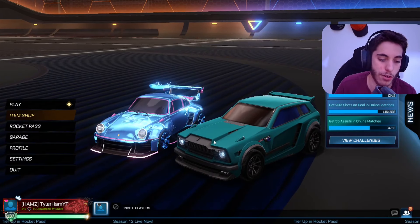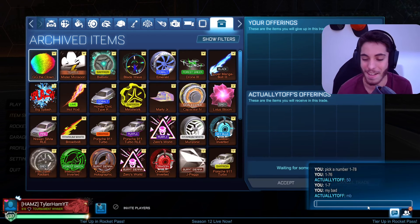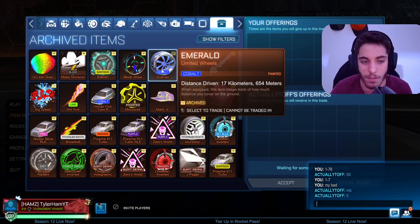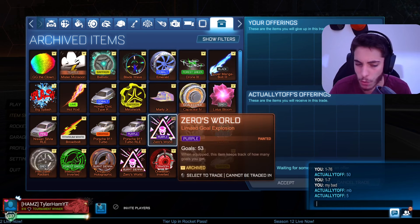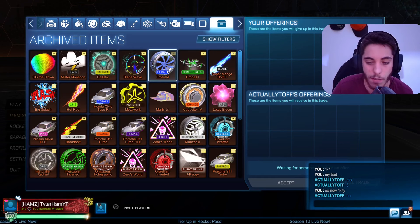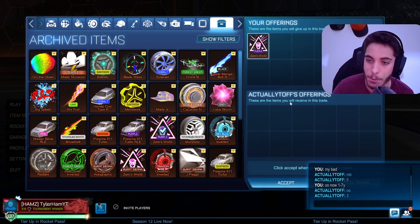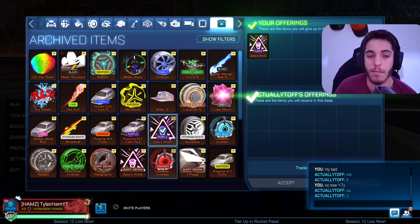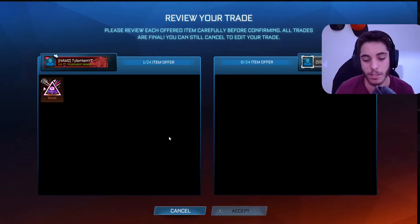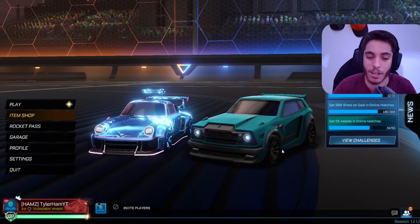Here's the third guy. Nice little Fennec preset there. He picks 5 - that's a Zero World decal. There's also a Porsche in this one. Still 1 to 7, he's on row 5. He picks 3 - that's a Zero World Goal Explosion, a Purple Zero World Goal Explosion. That's 2 Season 12 items given away back to back. My items aren't looking that good.